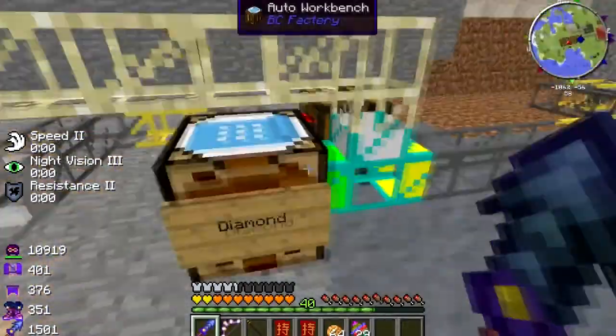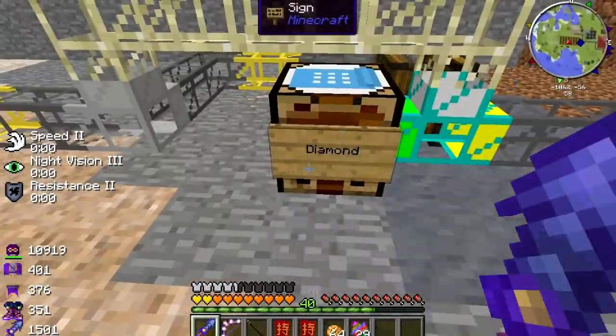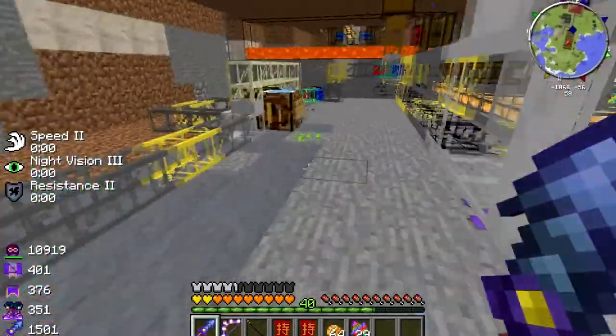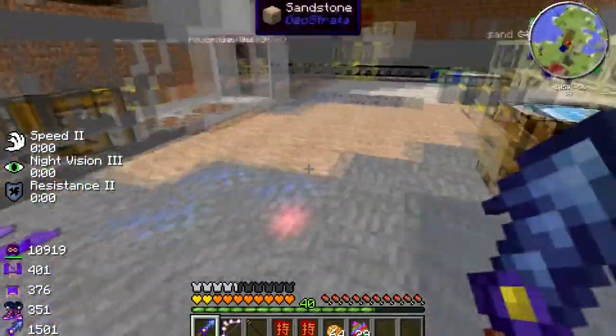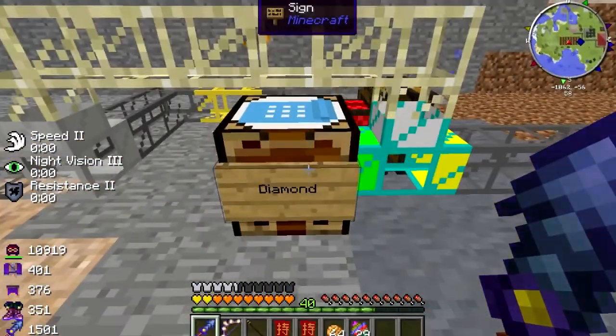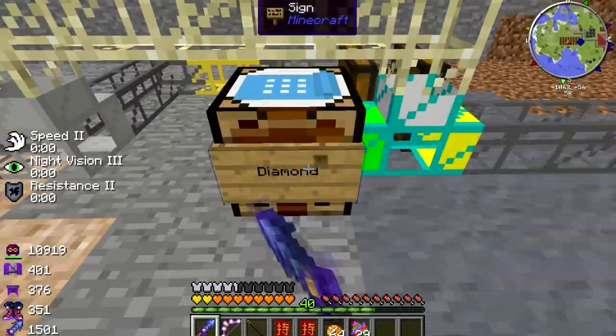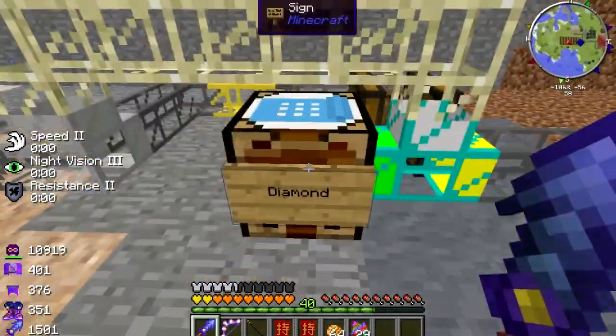The material that's not being used gets pumped through this sandstone pipe. Sandstone pipes can travel over machines without linking into them. So I've got the sandstone pipe going over here so that it doesn't link into this chest. I had to have one block space because of this iron gate here — I want to make sure items only go that way, because it would have been disastrous if it had attached to the side.